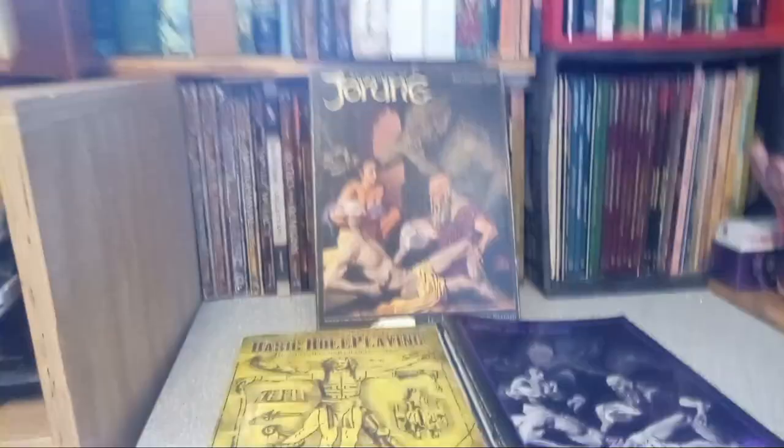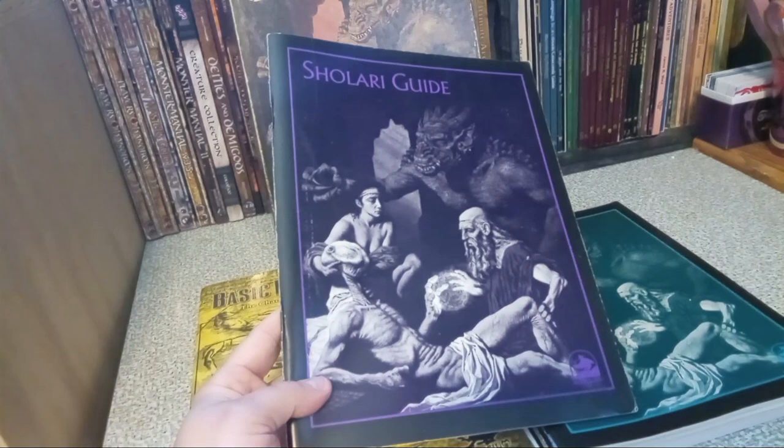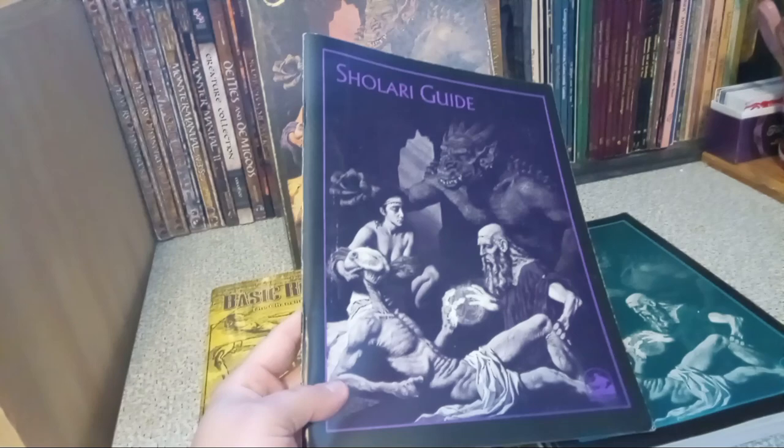These little booklets come in the box set. The Sholari guide is basically the game master's guide for the game — it has more setting information, things about the Shantha, which is the native species for the world. It's a psy-fantasy setting.